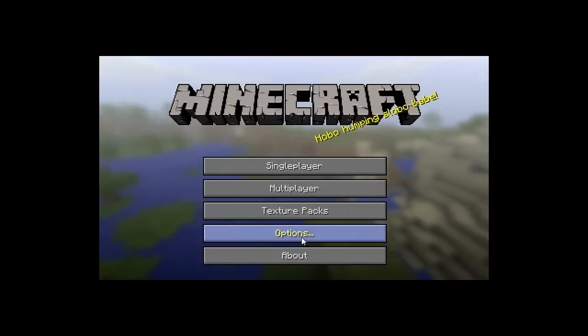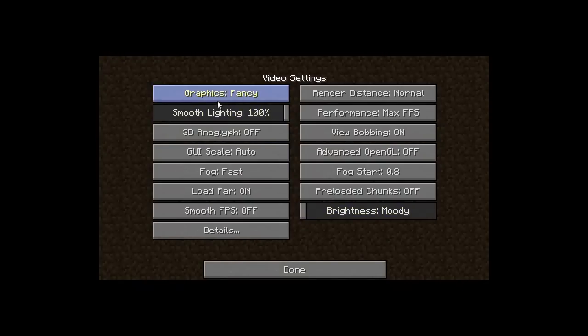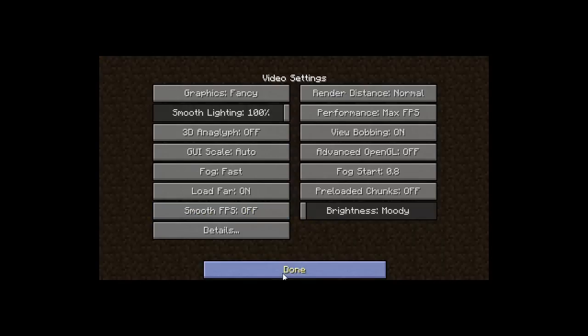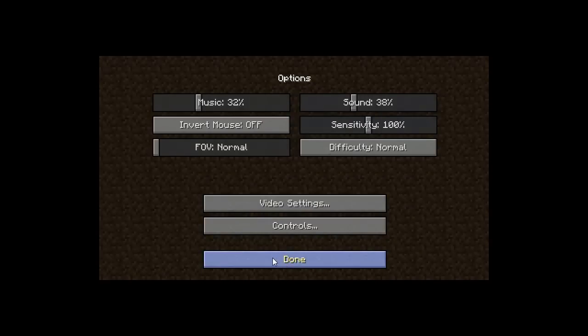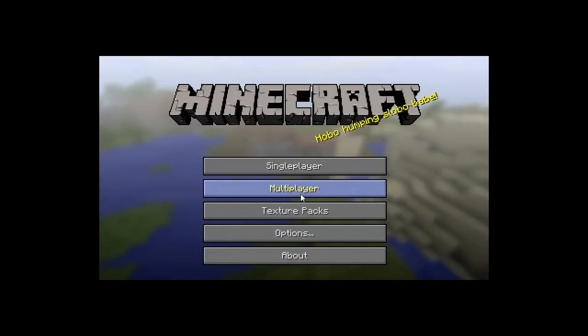Let's take a look at the Options now. In the video settings, you have way more settings than before. It has performance settings and detail settings, which lets you configure pretty much everything in your game. This makes your game lag way less, and I got about twice the amount of frames per second than I usually got. It's really amazing.